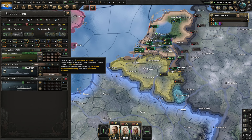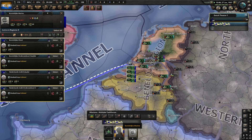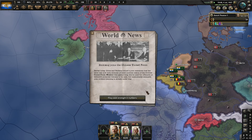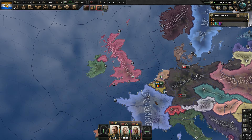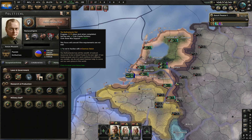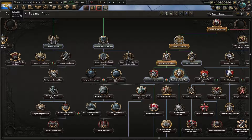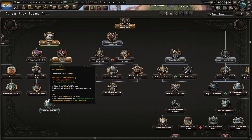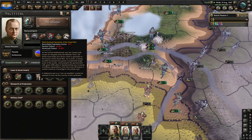We're getting military factories from our puppet. We're invited to join the Axis — no thanks, not now. Still not enough world tension for these focuses. I could justify another war goal temporarily to raise world tension, but that risks guarantees. We conserve political power. Japan has attacked — world tension is rising. Let's do 'Germany is the Greater Threat' — wasted just a little political power. Next up: 'War on Pacifism' — with that we'll be able to remove the shell-shocked spectator modifier.